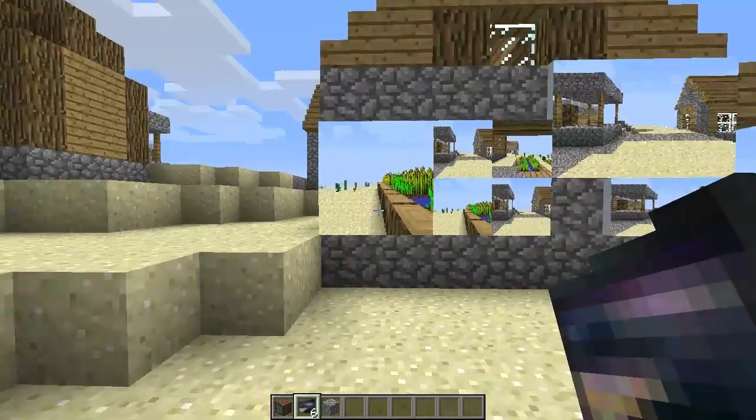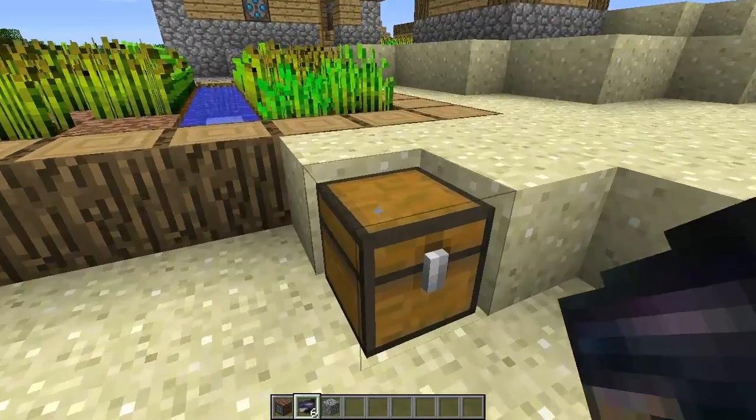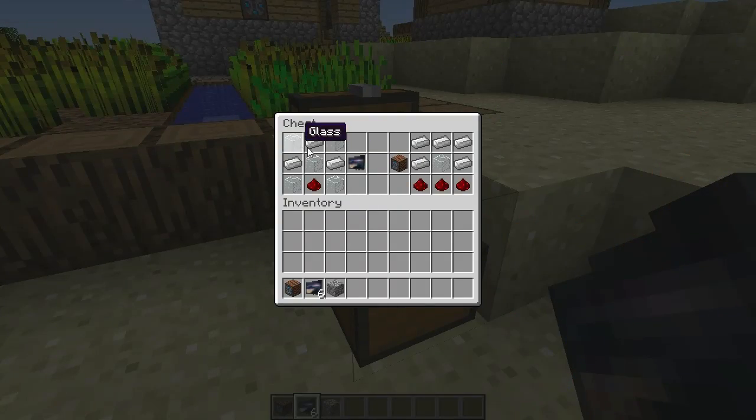Ladies and gentlemen, that is the basic look at the CCTV mod. I'll quickly just show you how you create each one. For the monitor, you get five glass blocks — not the panes, but the actual blocks — put them in an X shape, three iron ingots in like an upside-down bucket shape, and then a bit of redstone to fill out the last slot. That gives you the monitor. To create a camera, you just get iron in a helmet shape, a bit of glass in the middle of the middle row, and the bottom row filled out with redstone. That will create the CCTV camera.